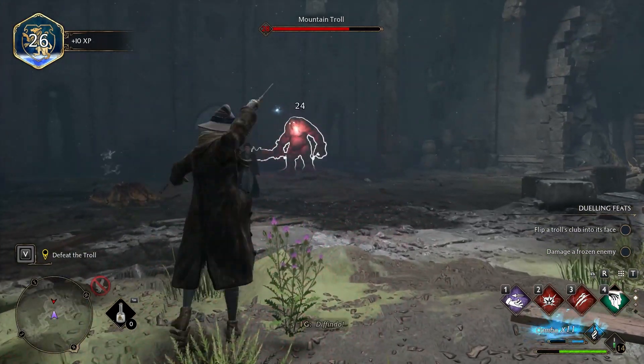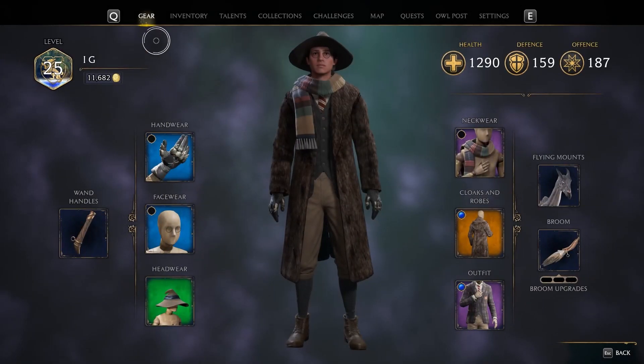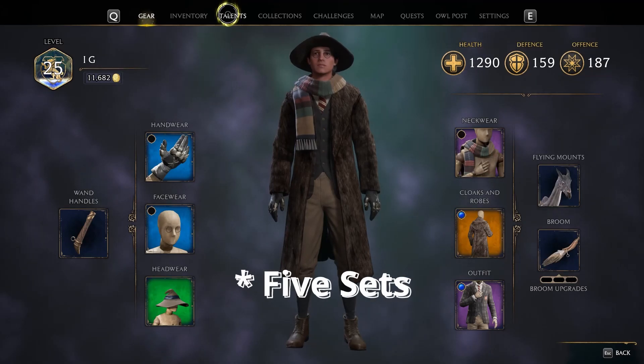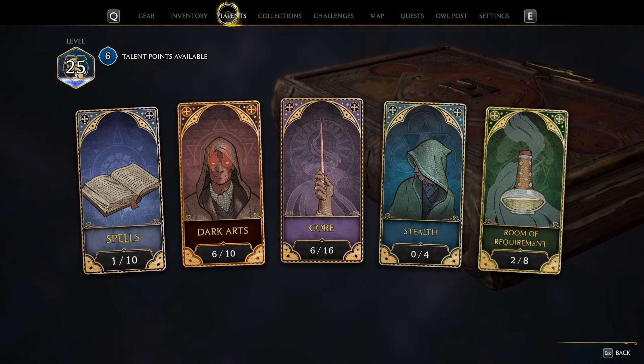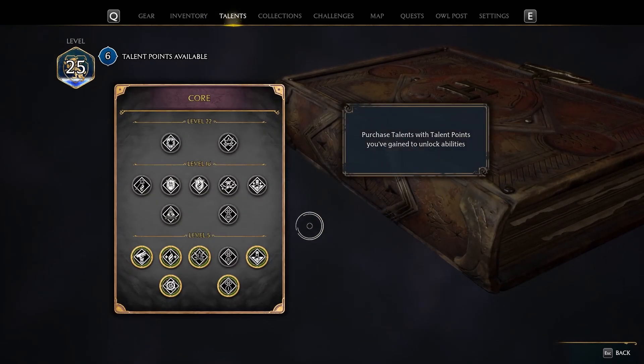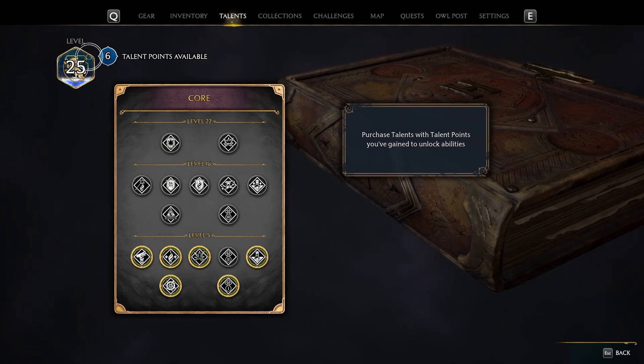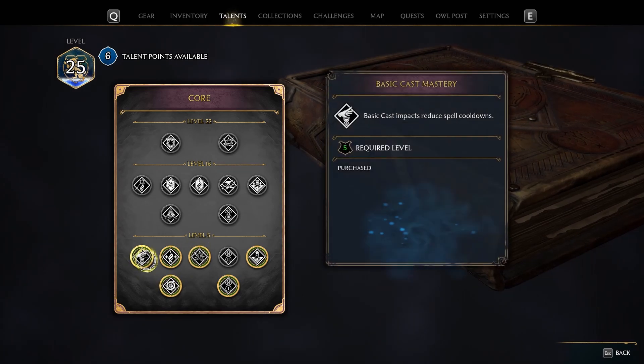You simply need to go to the Talents option. There you will find four sets of skills: Spells, Dark Arts, Core, Stealth, and Room of Requirement. And whichever skill you want to upskill, you just simply need to click on that and unlock the spell, the cool effect, or the extension to your existing spell based on the talent points that you have acquired.